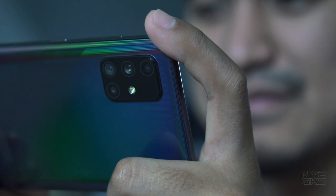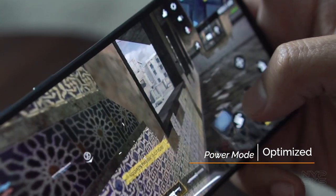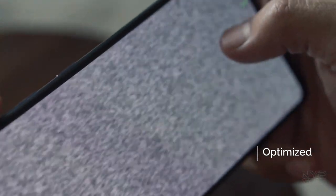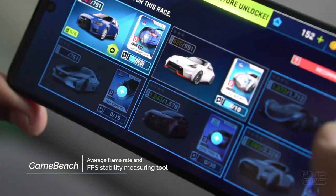Now that we have the hardware out of the way, let us start. Bear in mind that we run this test under optimized power mode — the most fitting setting we found, since the Galaxy A71 doesn't have a dedicated performance mode. We also used an app called GameBench to get the average frame rate and frame stability as we test these games for at least 10 minutes.